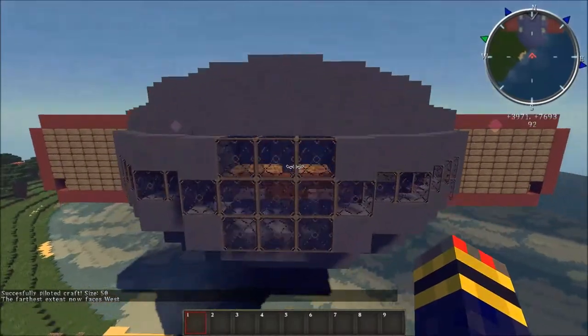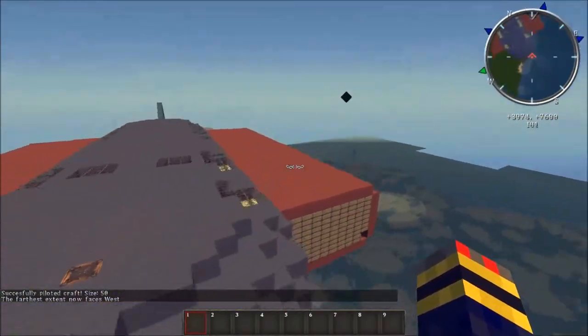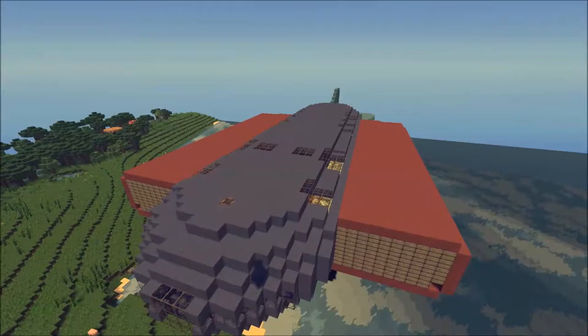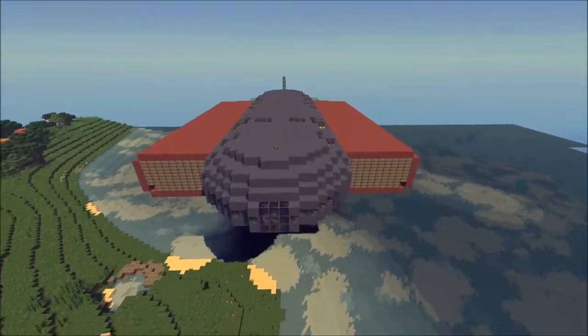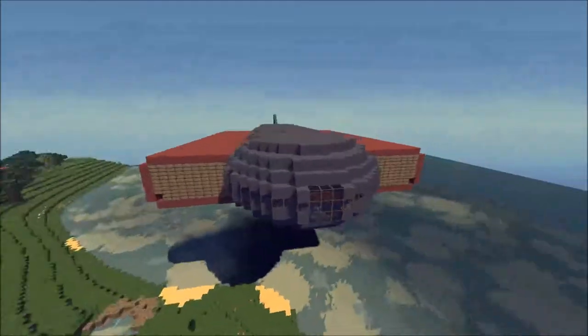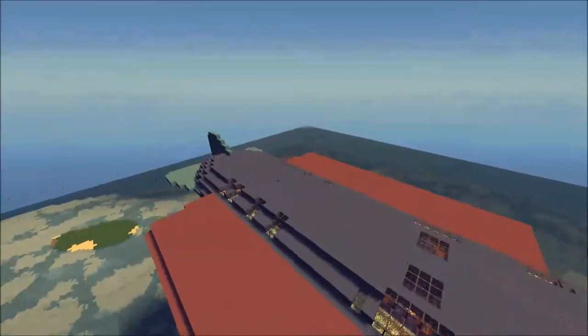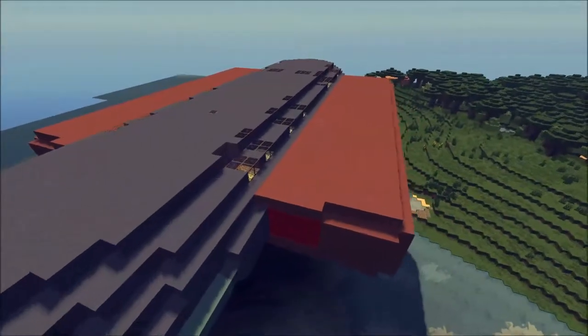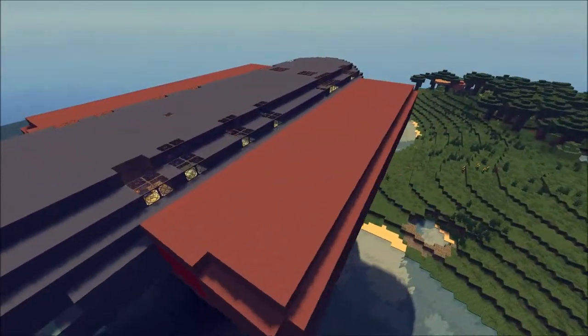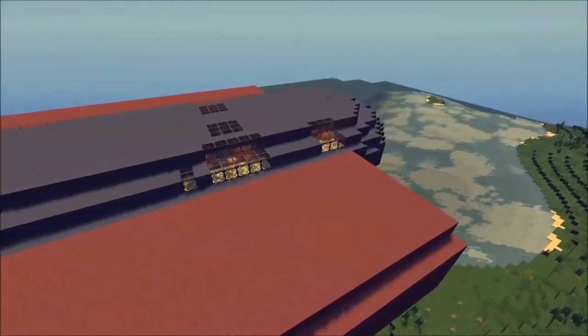I ended up calling this the Whispering Star, Star class. This is literally just designed — I think I was a little inspired by the Galaxy class starship from Star Trek, to be honest, because it has science rooms and storage rooms and stuff.